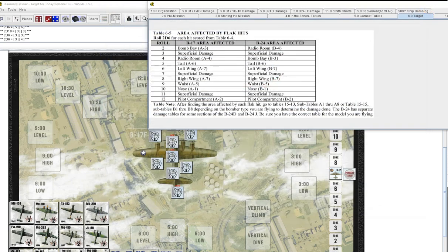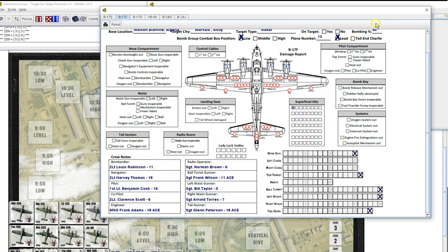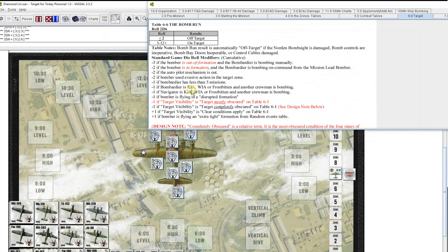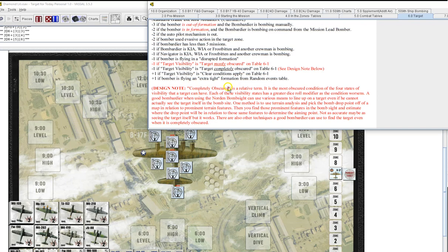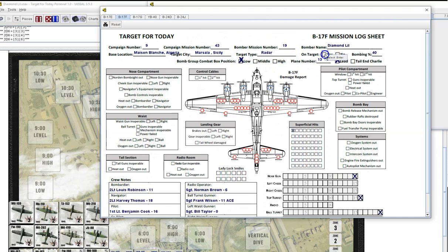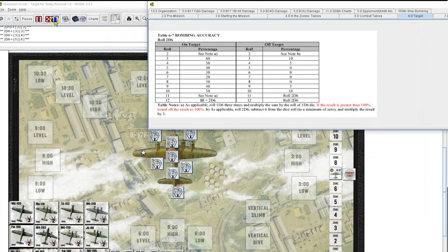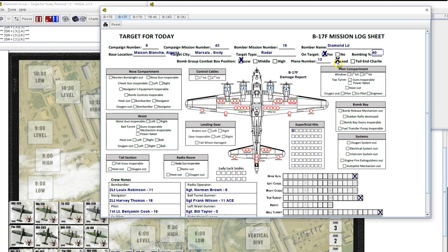Alright, rolling for damage on the bomb run: 6-6. Eleven — we are in formation but we're bombing manually, not on lead, so we stay at eleven. Bombardier — eleven missions — still at eleven. Slightly obscured stays at eleven. We are on target, folks! Bombing accuracy: eight — 30%. I'll take it.